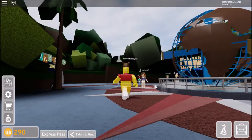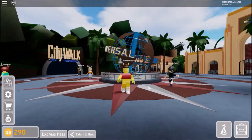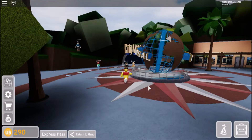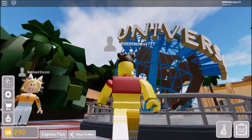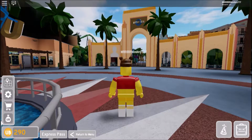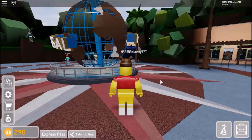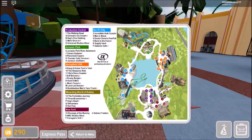Hello everybody and welcome to a brand new video. Today I'm in Universal Studios Florida — I believe, it just says 'any Universal' — but anyway there's City Walk and Cabana Bay Hotel right here. We're right in front of the Universal sign, so Universal Studios Roblox, very good. If you're wondering what the UB box is, it's basically Universal's currency in this game.